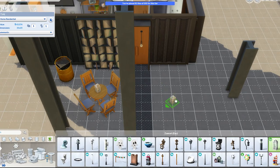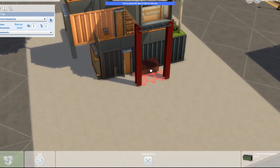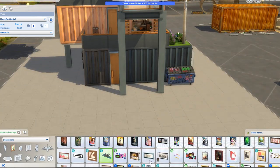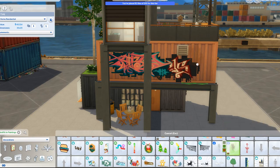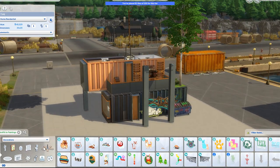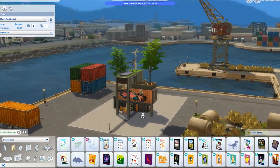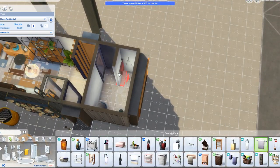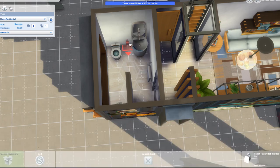A lot of the new wall art in the Eco Lifestyle expansion pack — I said it right this time! — is really big and I couldn't find space to slot it in, so here's me just looking for spaces for it. I had a strike of inspiration and decided to put graffiti all over one side of the shipping containers. It's only going to be on one side because when they're stacked together the graffiti artist would only be able to reach one side, therefore only one side could be graffitied.